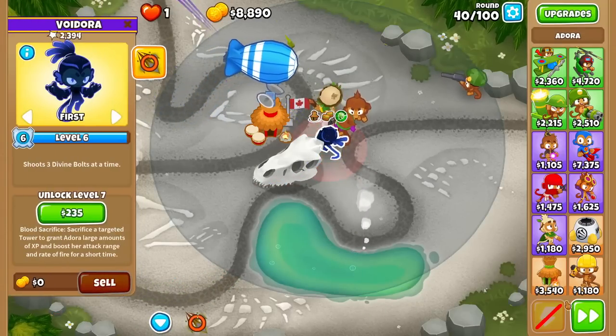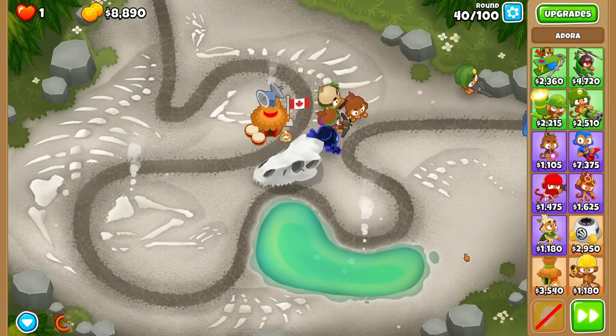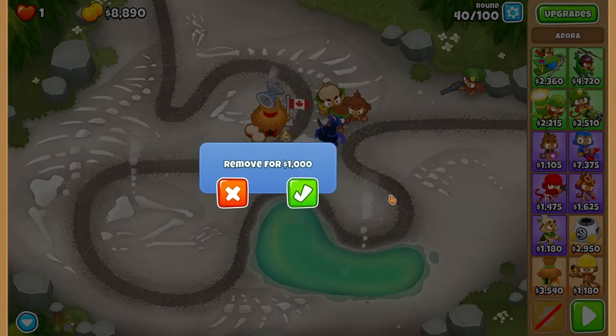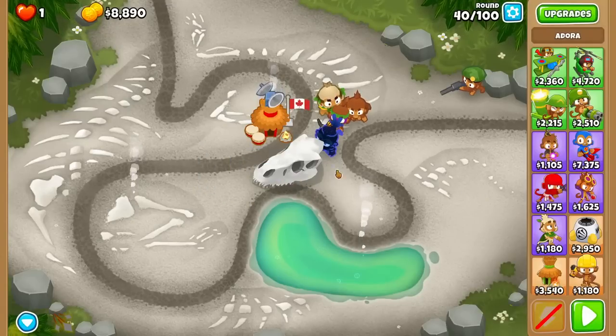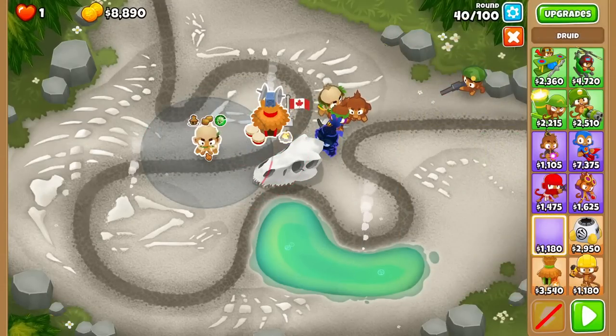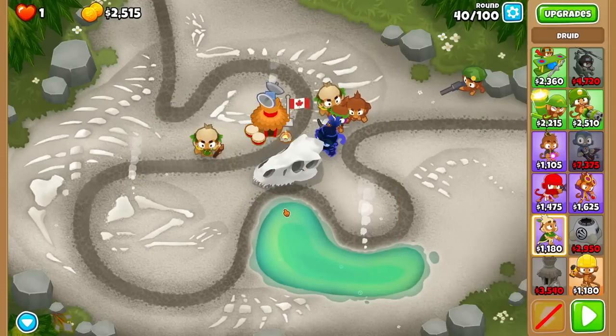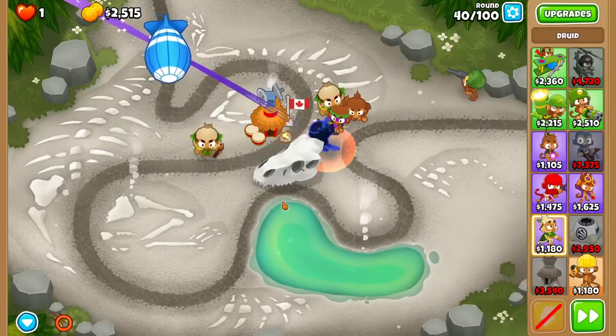I don't know if this is gonna work. We don't have enough popping power — this is obviously not going to work. Let's see our options. I wanted to go for Dragon's Breath, but it's not affordable. Okay, let's try another 0-3-0 Druid for the mid-game. It's gonna cost a pretty penny. I don't even know if it beats the Moab, but let's try again.